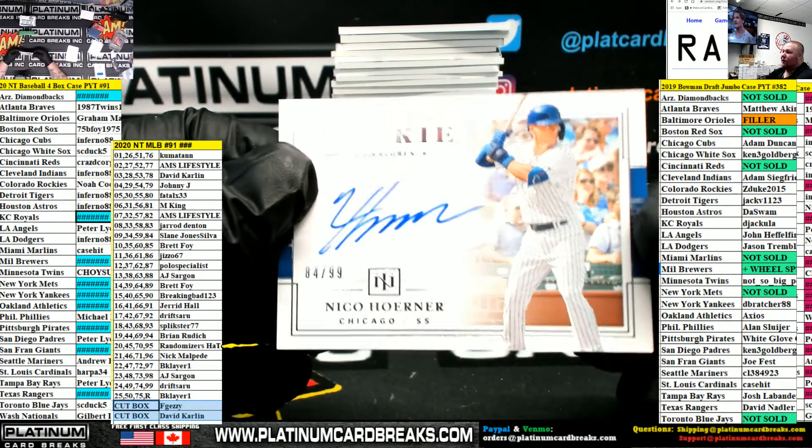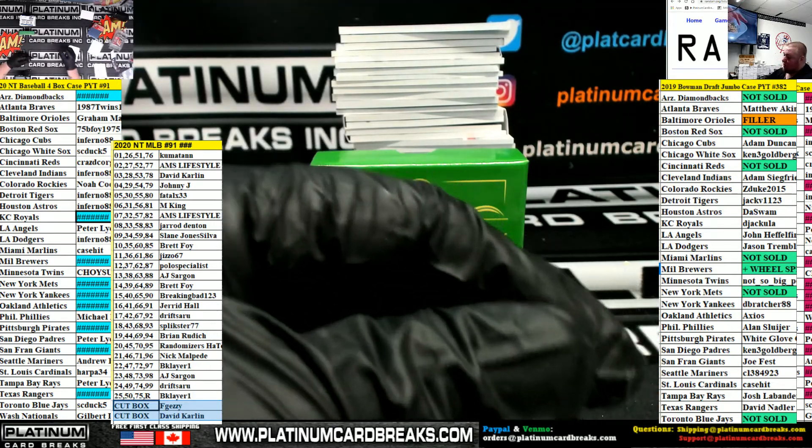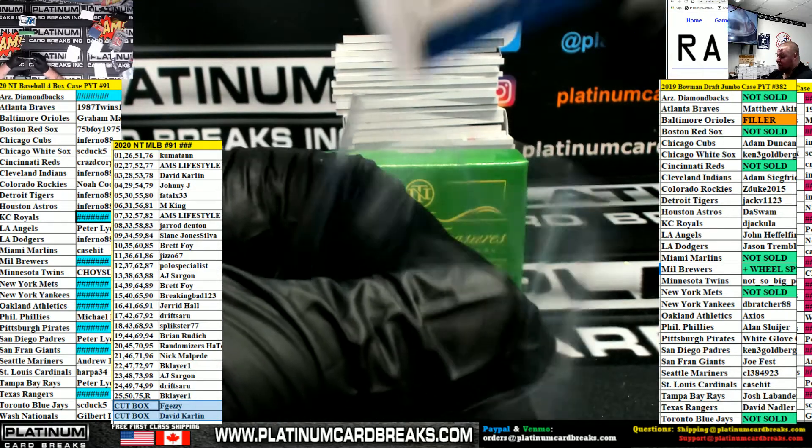Nico for the Cubbies. Go get them Inferno, man. This kid's going to be good I hope this year. I hope Chris Bryant goes to the Yankees or the Mets. TJ Zellick, 32 spot for the Blue Jays. Blue Jays are sold. Thank you Kyle.